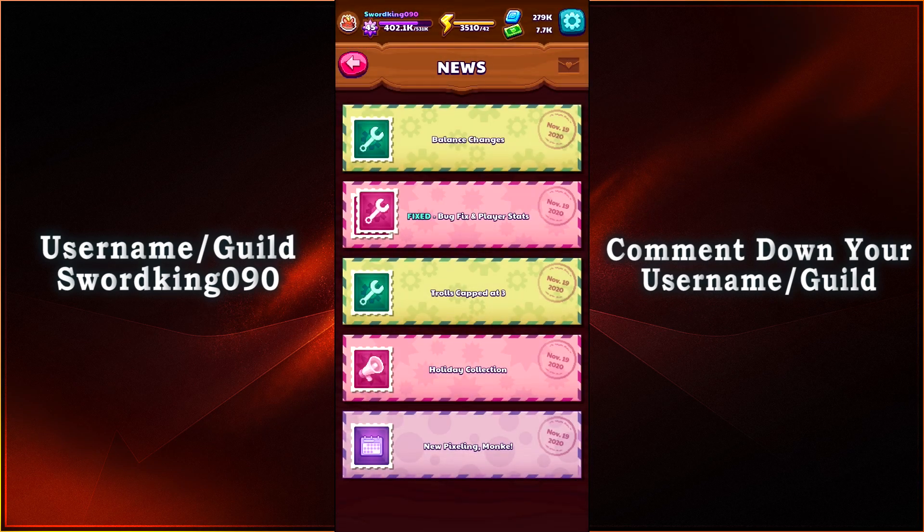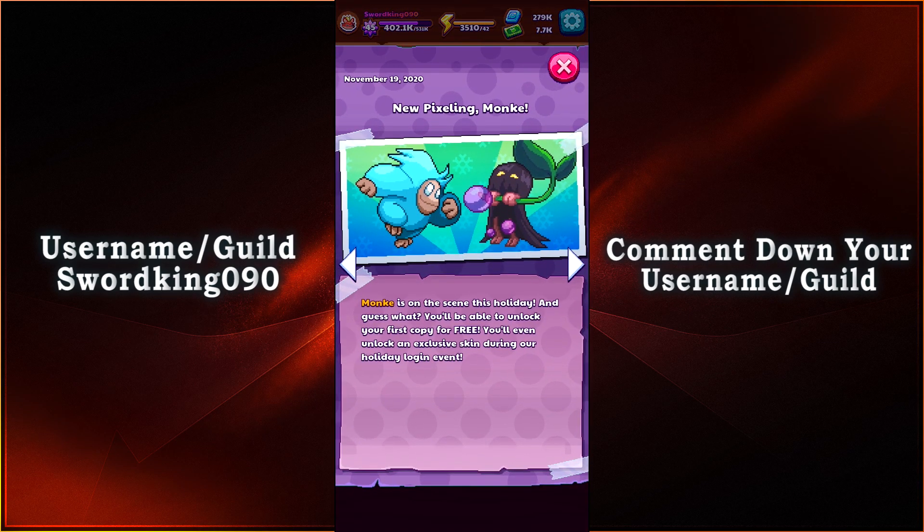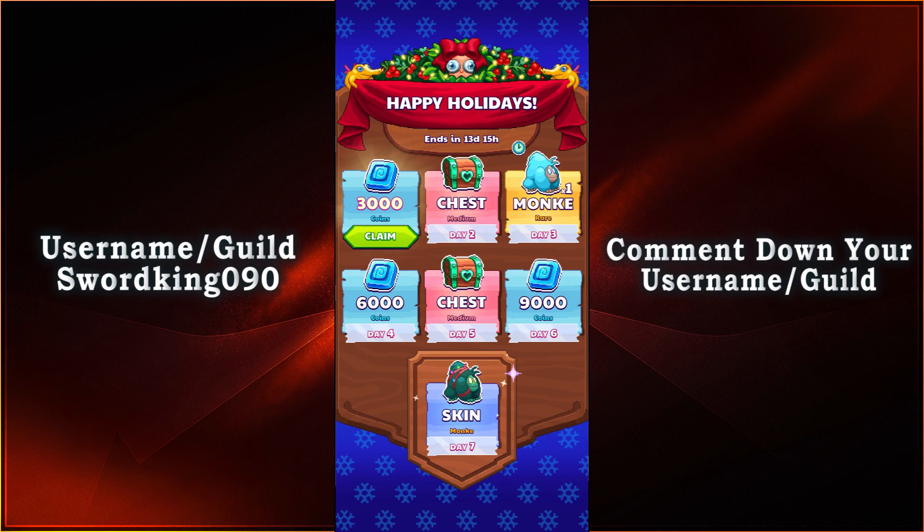We're going to read it from the bottom to the top, starting with New Pixlings: Monkey. We got a new Pixling which is Monkey, and on the right that is Pix from Tube Simulator. Monkey is on the scene this holiday, and you'll be able to unlock your reverse copy for free. You'll even unlock an exclusive skin during the Holiday Login Event. All you gotta do is play the game every single day, get your special login, and you'll be able to get the special edition skin on Day 7. You have two weeks to do so, so do not waste any time.